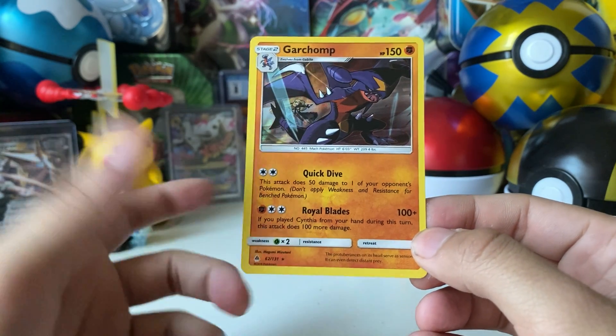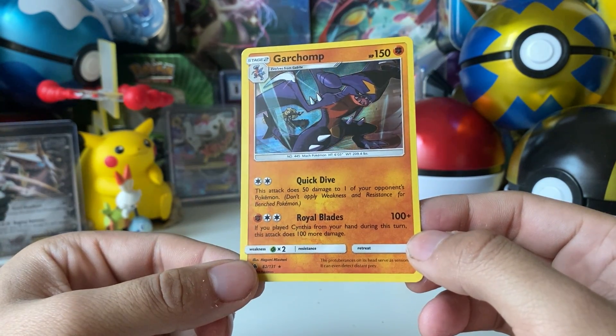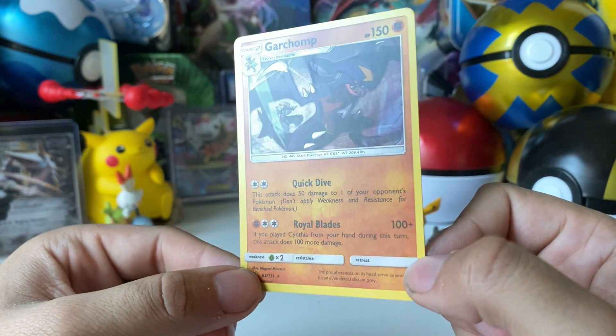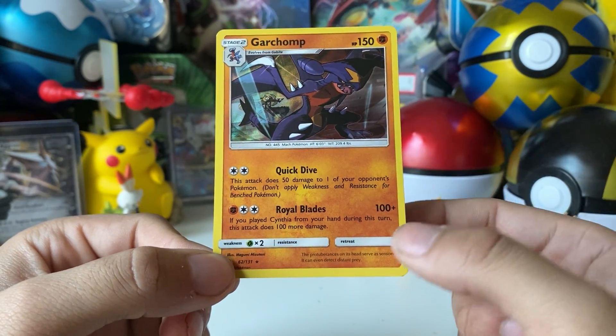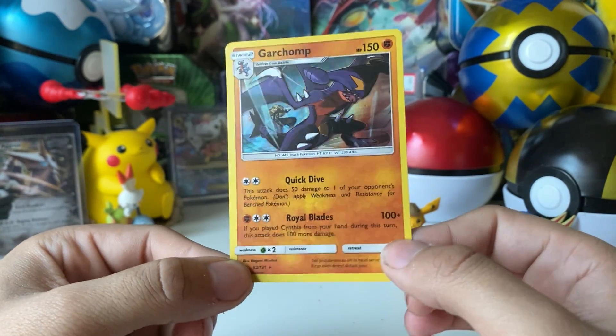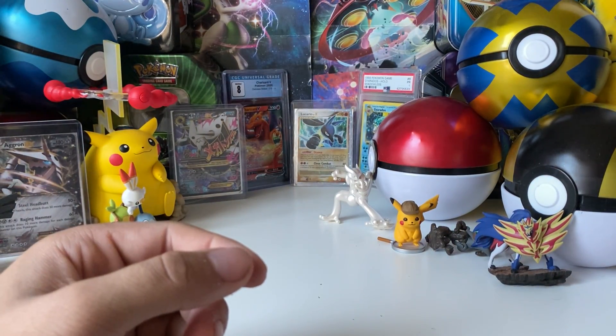At least we got an actual holographic — and what a playable holographic: Garchomp! I have seen this one in the Pokémon TCG Online and I know this card was pretty playable because of the Cynthia synergy — they have a whole thing with Cynthia. So pretty cool.